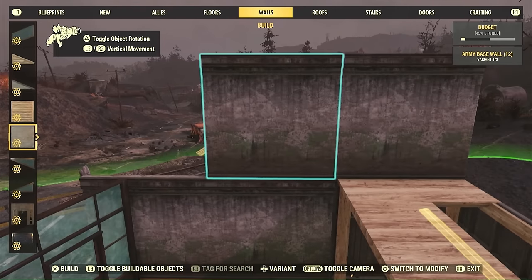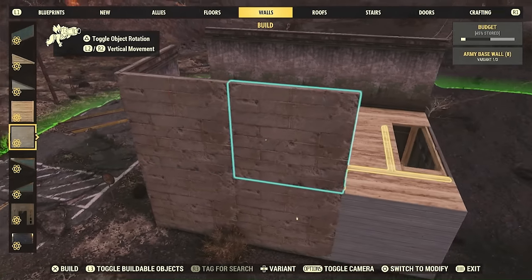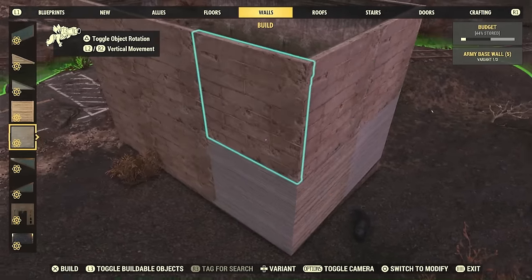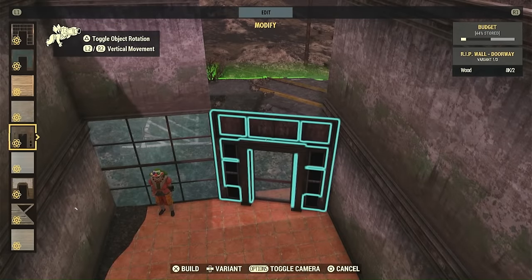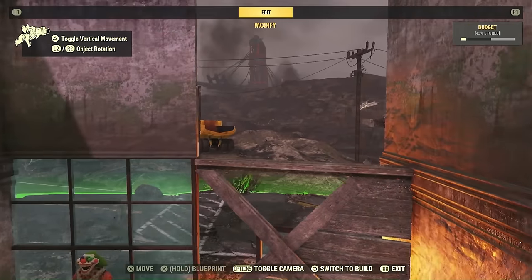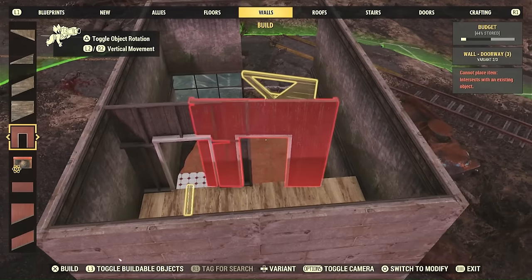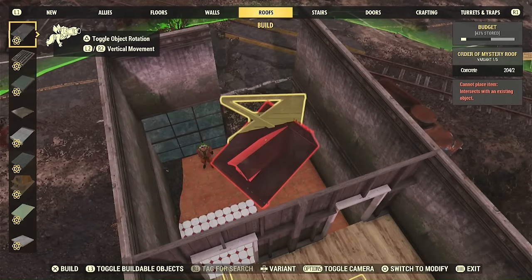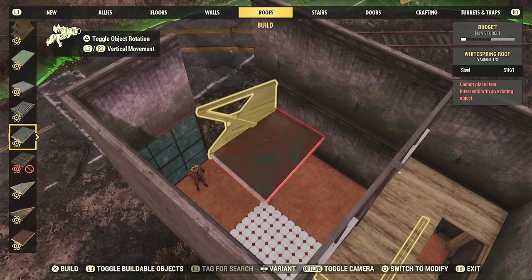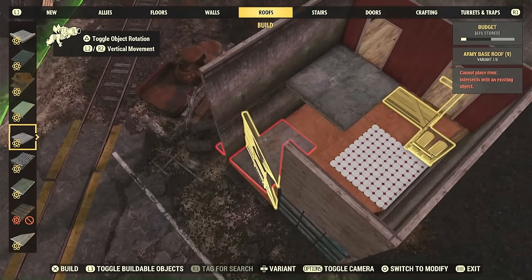We're going to use the army base walls for this build — I'll go all the way around and switch the walls around the stairs to army base wall as well. This is the wall from last season's scoreboard, so if you don't have it, I'll see you in the next video. Then switch this to the abandoned wall again so there's no collision above, because we're going to be snapping an upper floor and a roof in there.